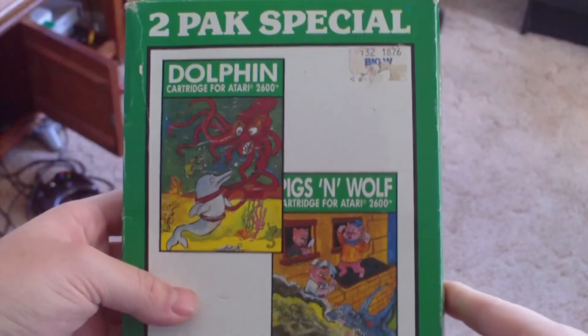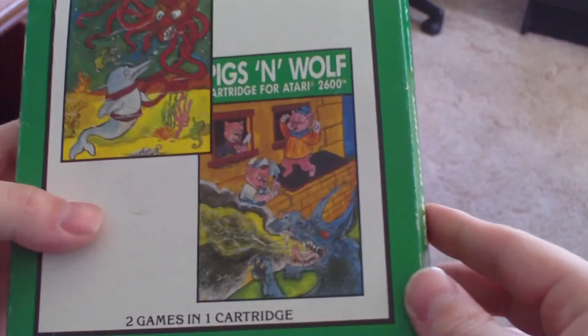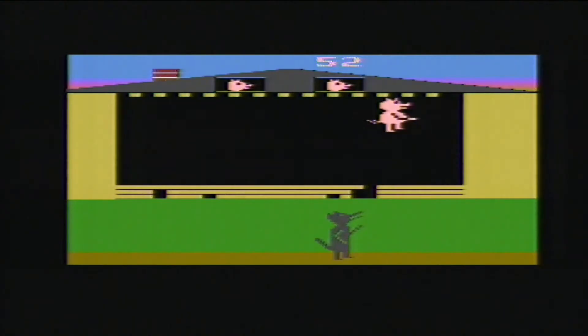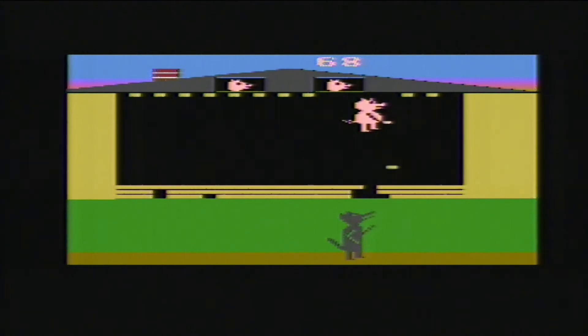There is another game on this cart, so we better take a quick look. Pigs and Wolf — it says wolf but the box shows a fire-breathing dragon, lovely. It's the Three Little Pigs, Atari 2600 version. You rebuild your broken house and try to prevent pork crackling. Okay, got a little sidetracked there, but that's a clear sign that I don't want to play this damn game.